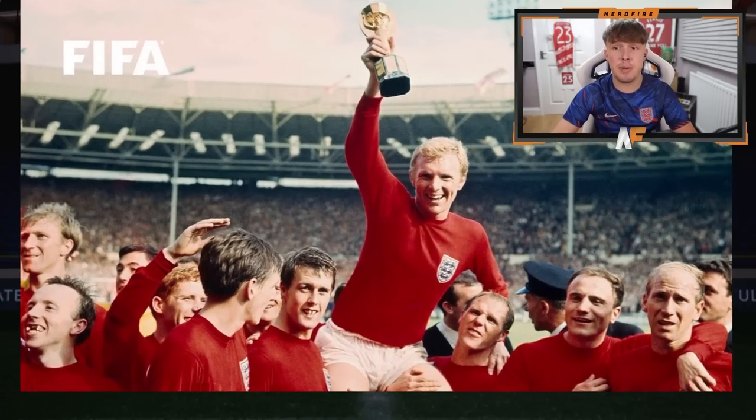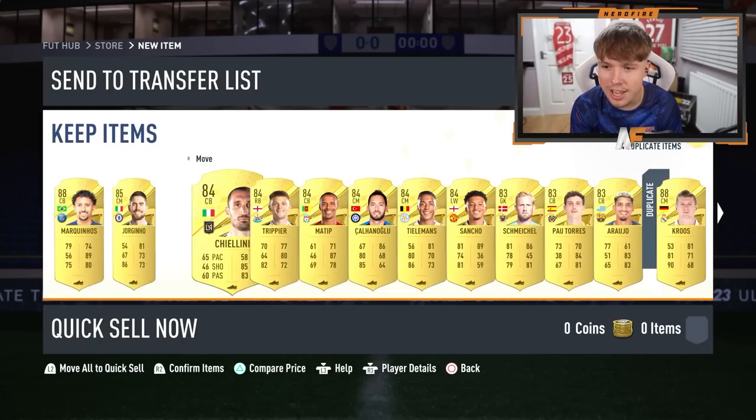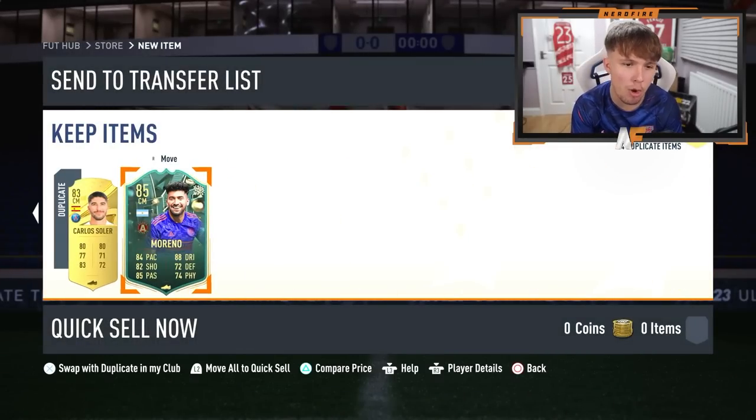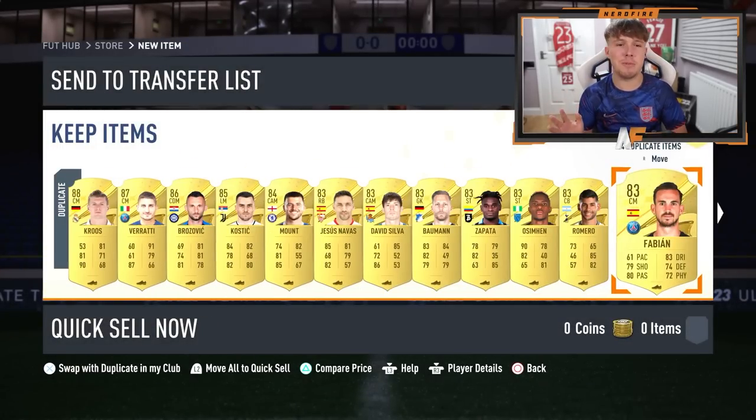We're gonna take the image out of the way. They can't be at the end unless they're duplicates. Marquinhos is our best pull by the looks of it, unless we have a duplicate Winter Wildcard — we do in Moreno — but it's not great. That's not a good start to the 83-plus times 25 packs.